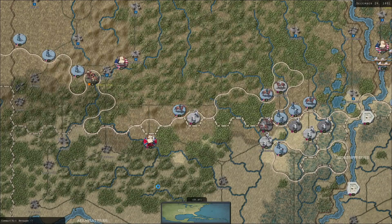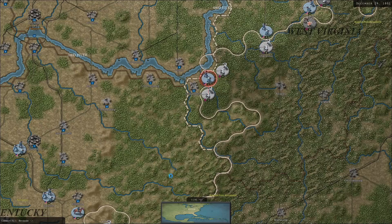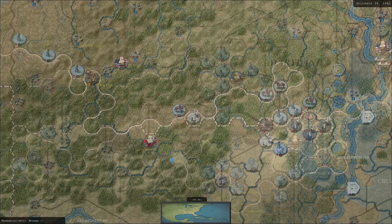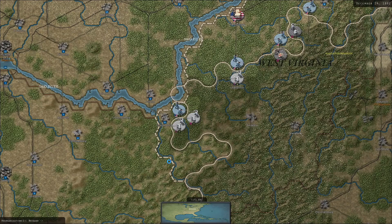Scourge of War: Gettysburg is I would say one of the top tactical Civil War games, though it's showing its age a little bit. I don't think the map changes — West Virginia got statehood early, I guess. Goddamn bushwhackers causing all sorts of problems.